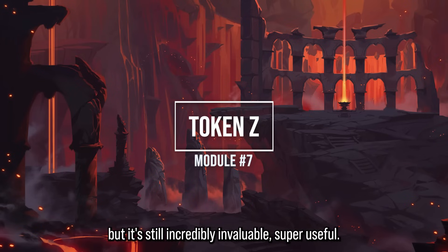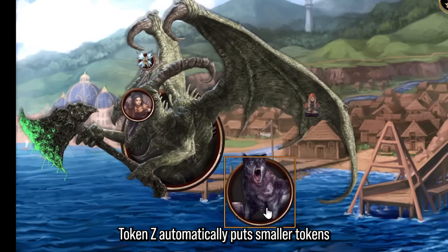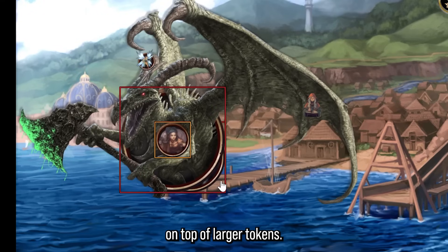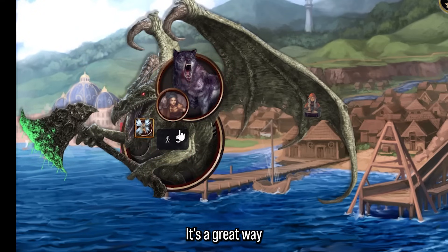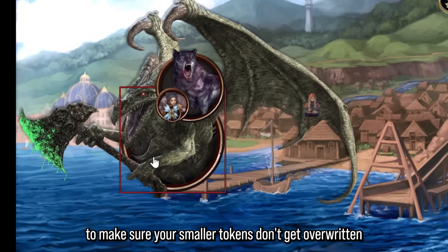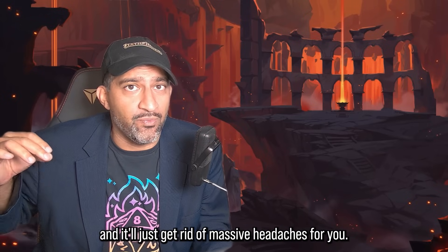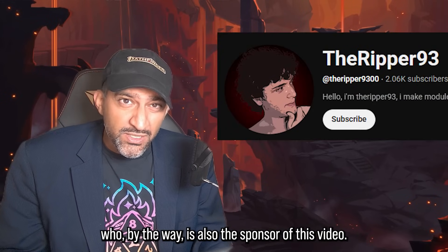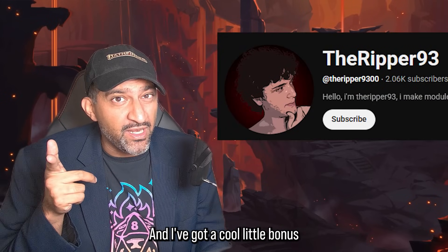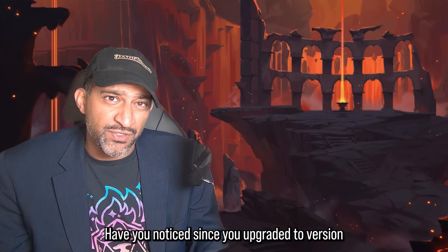Module 7: Token Z automatically puts smaller tokens on top of larger tokens. You can also press Z on your keyboard to manually cycle token elevation if needed. It's basically plug and play — install it and it eliminates massive headaches of smaller tokens being hidden under larger ones. This module was made by Ripper93, who is also the sponsor of this video.